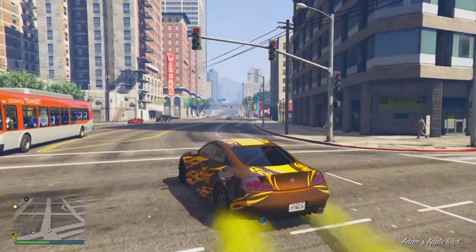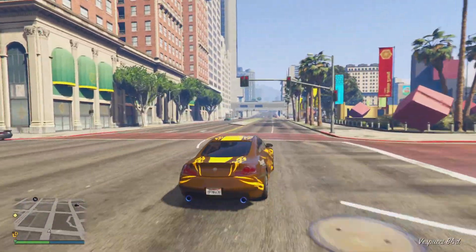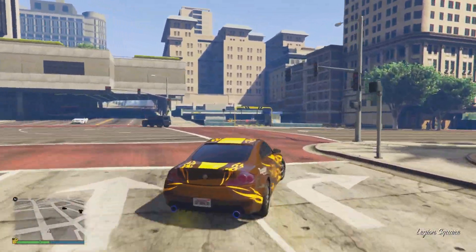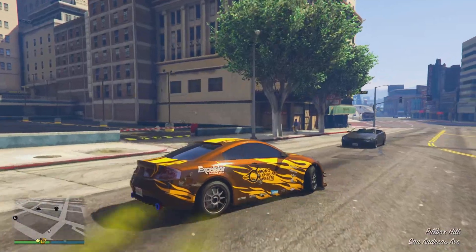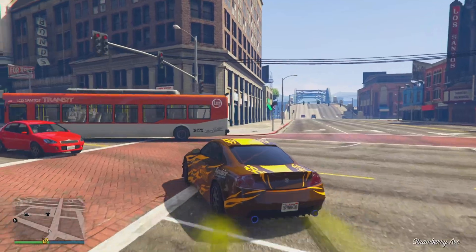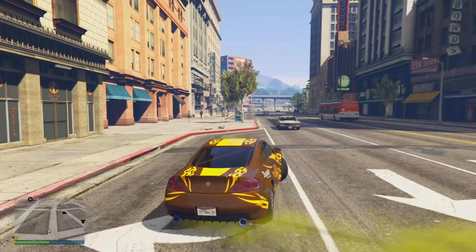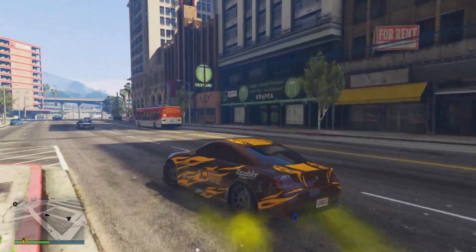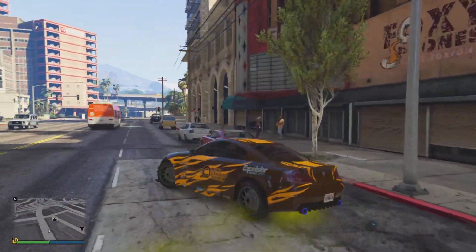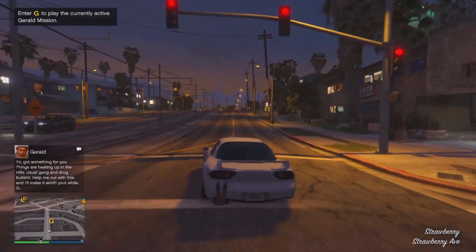In the number two spot we have the Fathom FR36, a coupe available on Southern San Andreas Super Autos for $1.6 million. The majority of players agree that this and the number one pick are the top dogs of the drift division. This vehicle just released with the new Chop Shop DLC and feels amazing to drift around in. Customization is very fun and drifting is incredibly smooth — it's an all-around incredible vehicle.